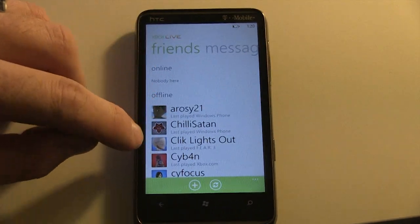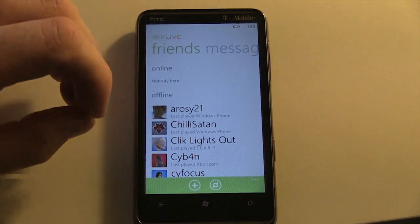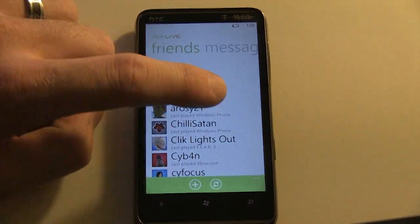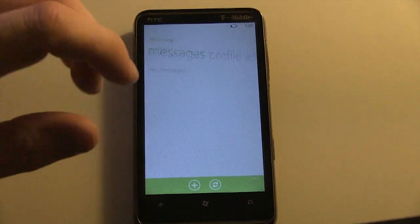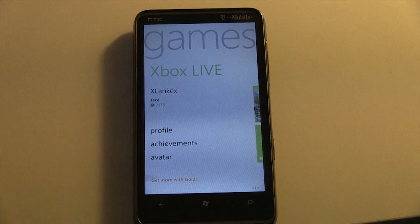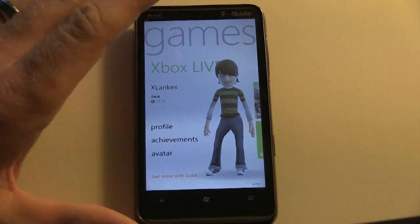If I scroll over again, I like that I can look at my messages now. I can message and I can reply. That way I can start a new message right in here. I really like the integration with Xbox Live in the Games Hub — that's really cool.